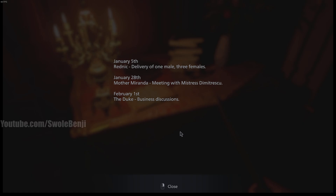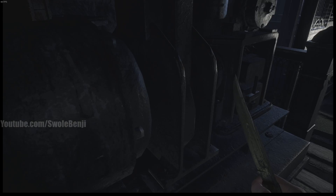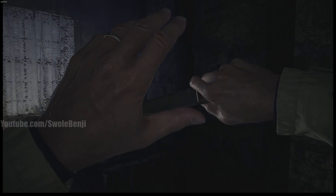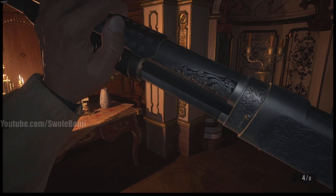These better not make me do a puzzle before I get to fight something. 'Delivery of one male, three females' - okay so that's what they're eating I guess. 15 minutes - oh gosh, we're already one-fourth done and we haven't done anything. Man, forget this game. If you don't hook me in the first 15 minutes it ain't happening. What does this even do? Oh no, please don't hurt me. Can you block with guns? Yes.